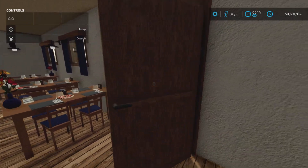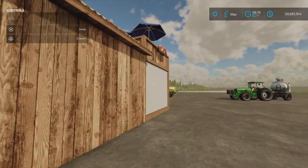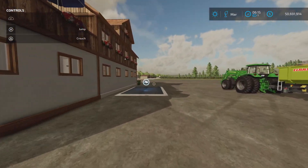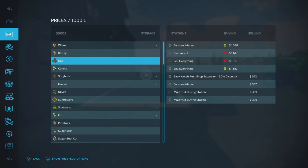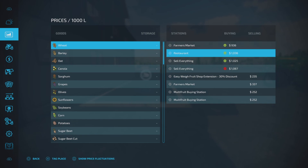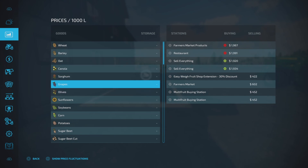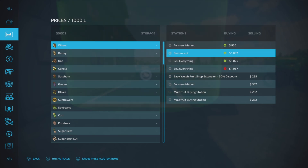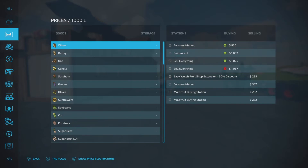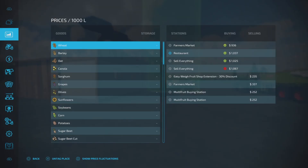The front door opens as well. So that's kind of neat. Now, how about the sell point? Here's the sell point. Let's take a quick look at what it will buy. It buys pretty much everything. We'll highlight it here. And there it is marked — there's the restaurant. We were right on top of it, that's why.